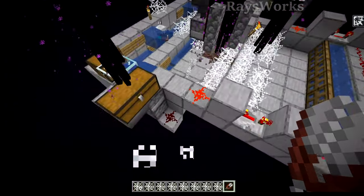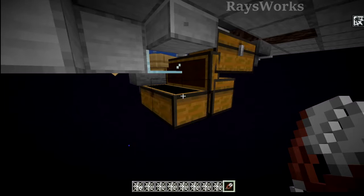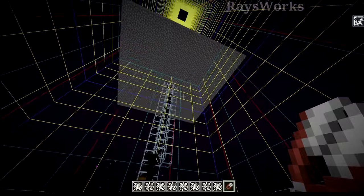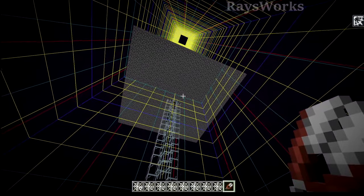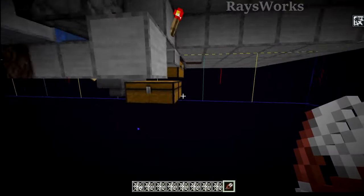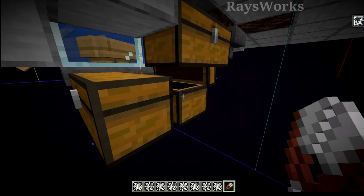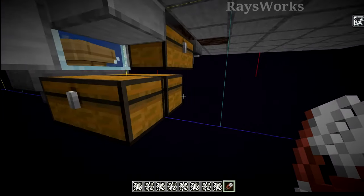The next thing that could stop your farm is your chest could fill up, as I built this as low as possible over here in the world. That way we get some really fast spawns on top of the platform. It does mean we don't have as much area for collection down here. You could always come in with some droppers and a water stream to put in a larger collection system.